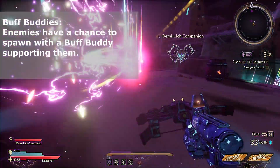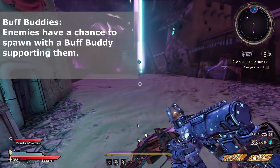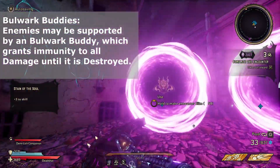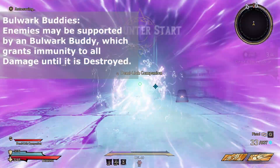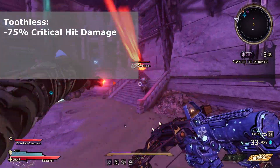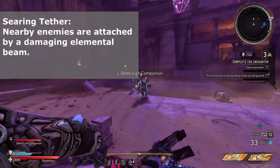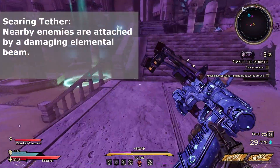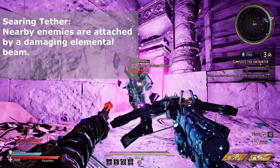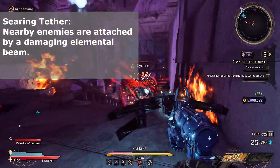Buff Baddies: there'll be little boxes that fly around and attach to enemies, giving them buffs like health regen. Bulwark Baddies is the same thing, but they glow very brightly and make the enemy immune, so you have to kill the baddie before you can kill the enemy. Toothless gives minus 75% critical hit damage — you just lose damage, no one likes Toothless. Searing Tether is not too bad — it's basically like Stay Back but enemies tether to each other, so you only take damage if you cross the path between enemies.